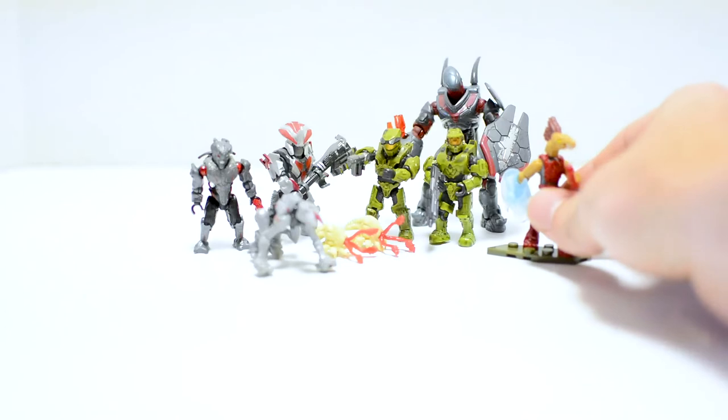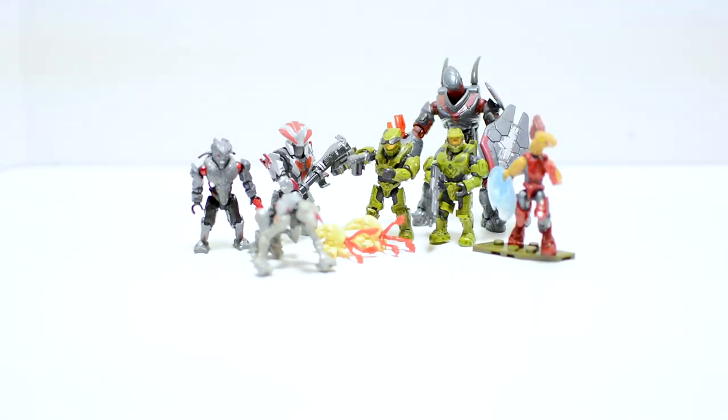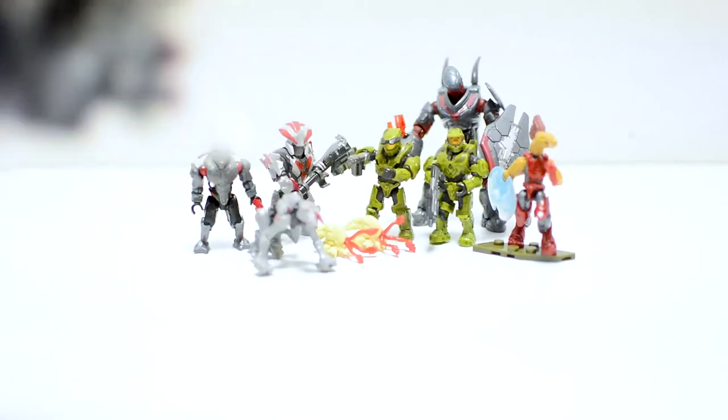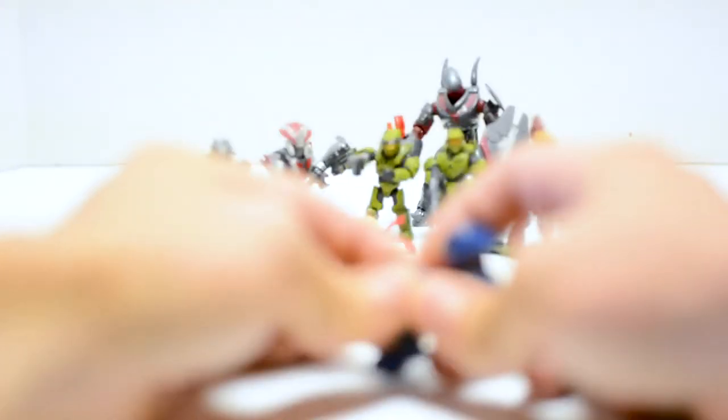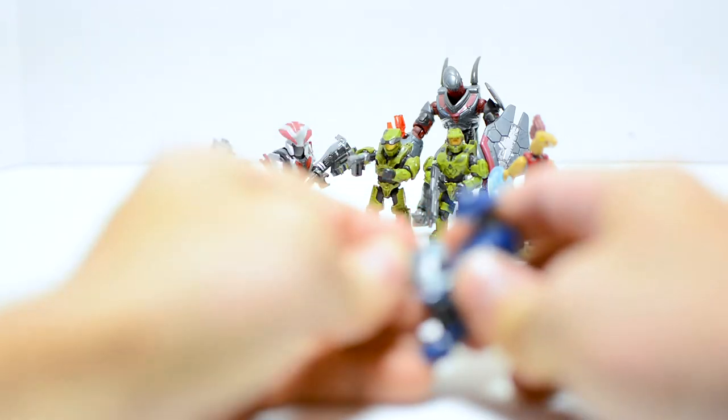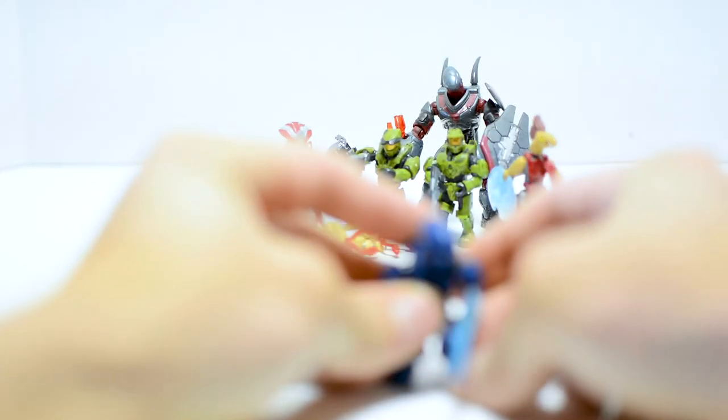Obviously we're going to need our Jackal. And like I said, we don't have that headdress thing the Jackal was wearing, at least not yet. And we don't have a silver Jackal, so we're just going to go with the red guy because he at least had some red highlights in the picture. Now, we have a bag of Elites here. He was just a blue one, I think, and he had an Energy Sword. So let me grab a blue one — he just needs the sword. We'll set him over here.